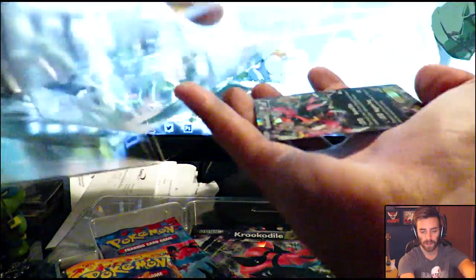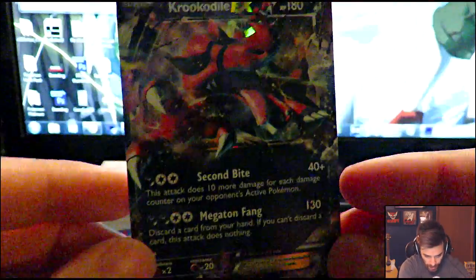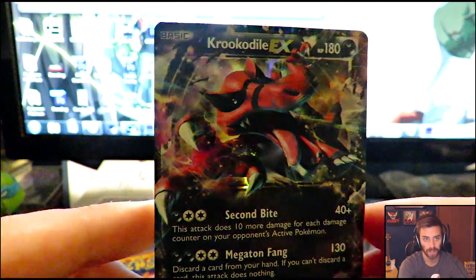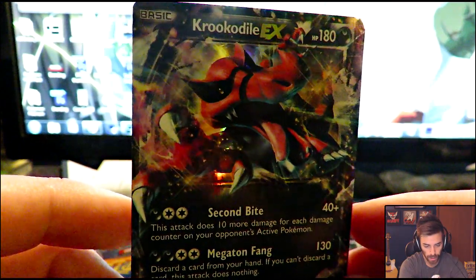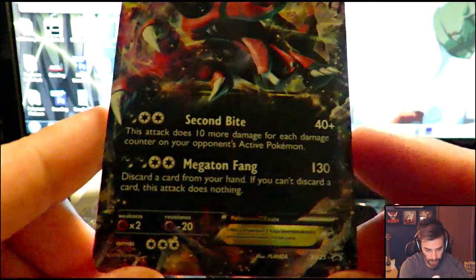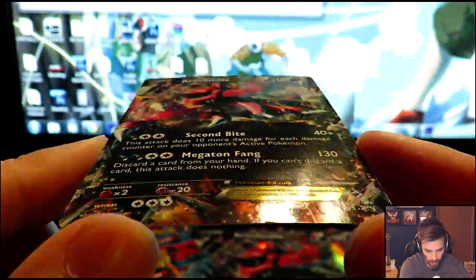I'm going to remove the card carefully so I don't damage it at all. Here we go — the Crookedile EX. It looks glorious. Oh my goodness, I love this card so much. Look at that holo! That is awesome. It's got Second Bite and Megaton Fang, and the holo goes all the way to the bottom of the card. Look at that lighting!